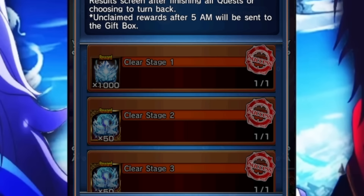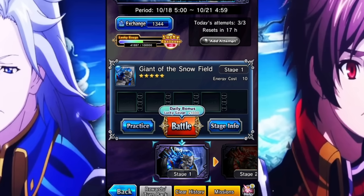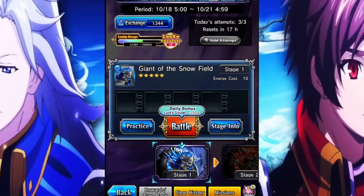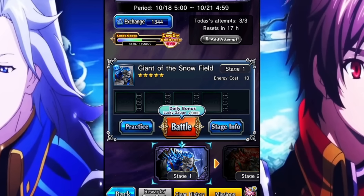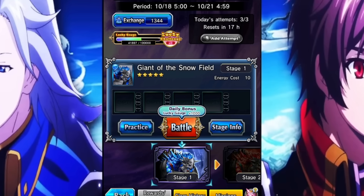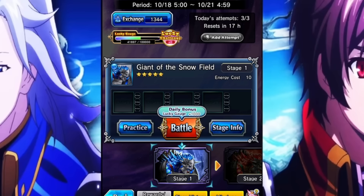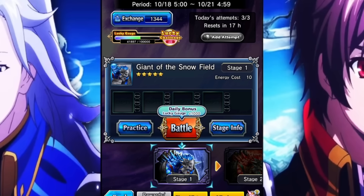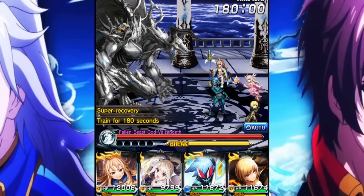Turn back once you hit stage two to collect soul orbs and currency within those two stage clears, then use all that currency to buy summoner's orbs. Hopefully by this point you have around 60 summoner orbs. You only need to do this technically once per element at the current moment, because the Fate missions are a one-time claim — not repeatable. We just need to do it enough to ascend one character in each element.